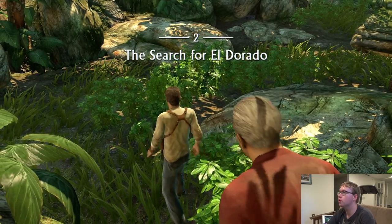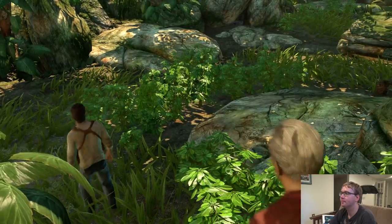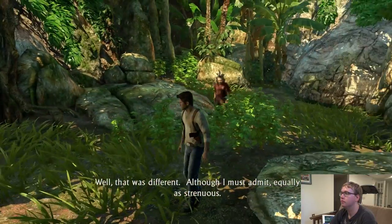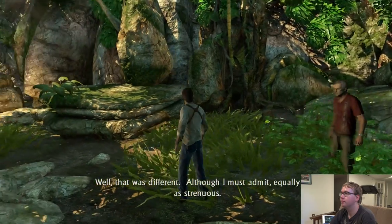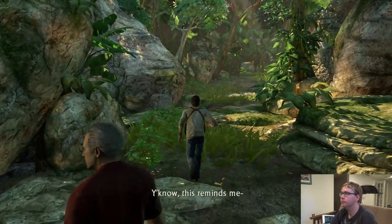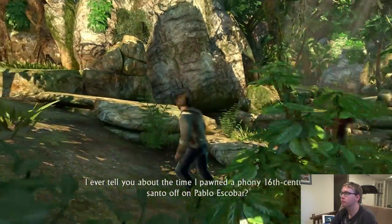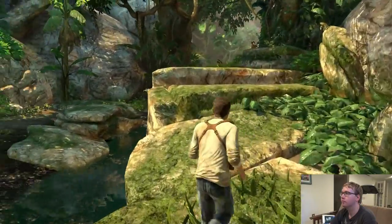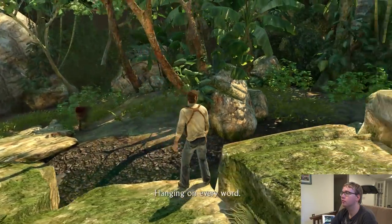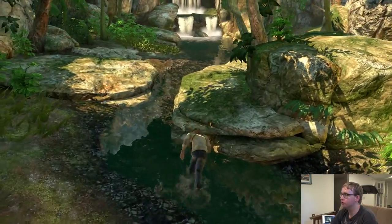The search for El Dorado is on. "Hold on, kid — I'm not as young as I used to be." "You weren't too old for that little barmaid in Lima, were you?" "Well, that was different — equally as strenuous." "Hang in there, old timer, we're just about there." "I ever tell you about the time I pawned a phony 16th-century santo off on Pablo Escobar? Risky move, but by the time he figured it out I was gone." "Hanging on every word — kind of a boring story, Sully, no offense. I think Drake's more interested in getting this treasure."